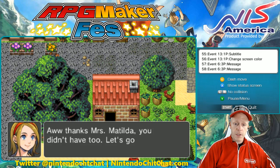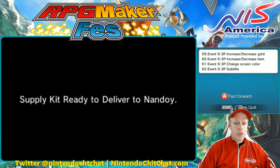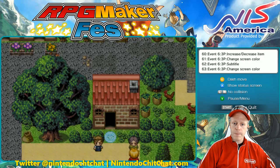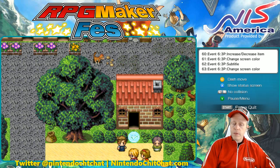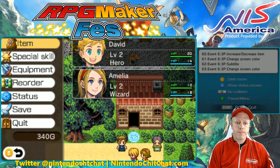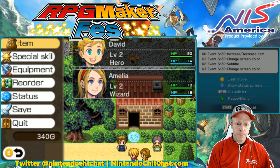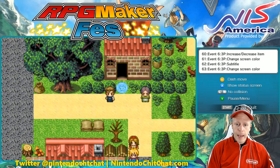So we were given some gold by James and also Mrs. Matilda here. We have 340 gold right now for this particular quest. Let's head back out.